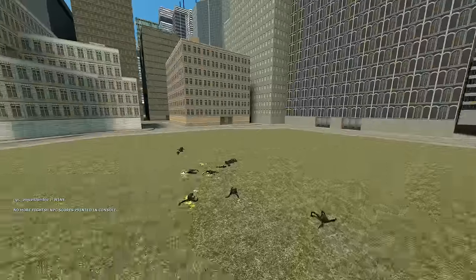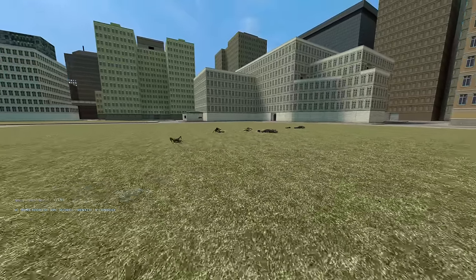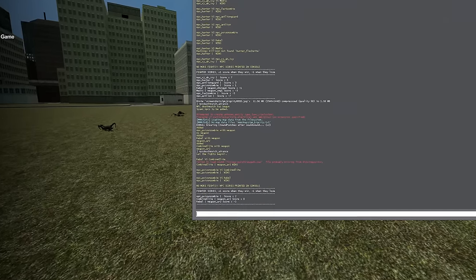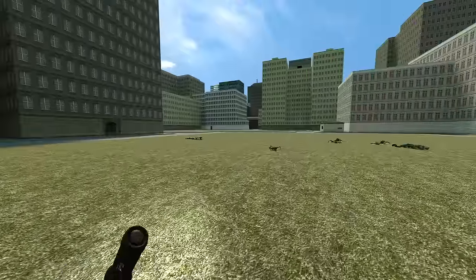Once all the fights are done and each NPC has individually fought every other NPC, their scores are tallied up and you get the results in the console. You get plus one point when you win and negative one when you lose. The rebel is at negative two, the combine elite is at zero, and the poison zombie is at a score of two — which means the poison zombie wins the championship.